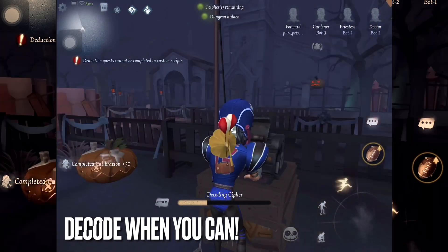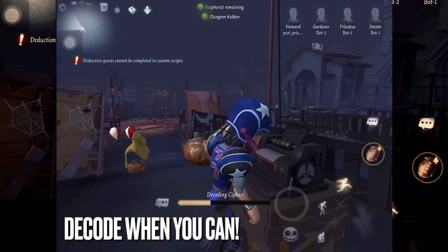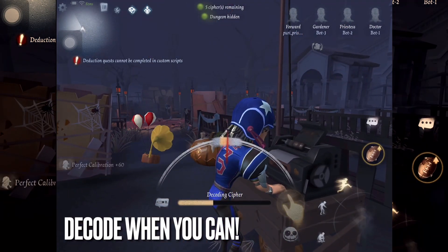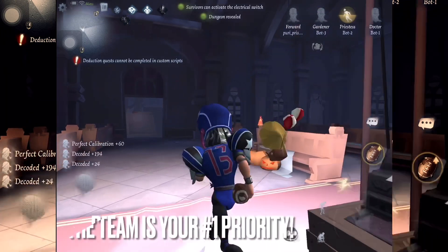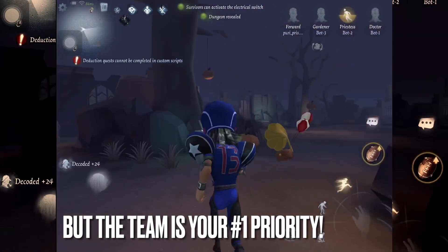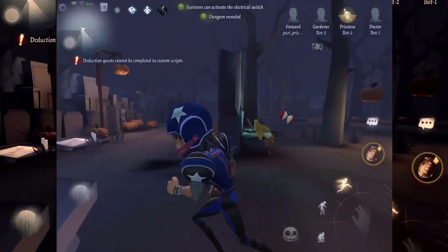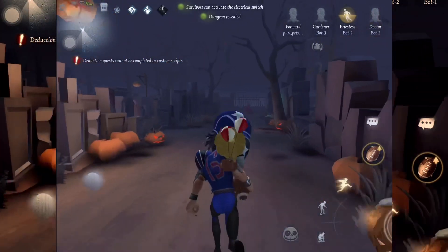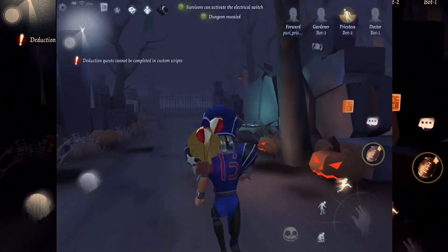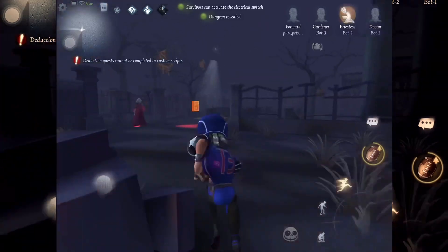If your team is doing great and you notice nobody is asking for help, then the best way to make yourself useful is to decode in the meantime. If your team is in dire need of help — for instance, your decoder is being pursued — then it's probably best for you to help them. The key to being a successful survivor is having excellent game awareness. Do anything you can to make yourself useful for the team's benefit.